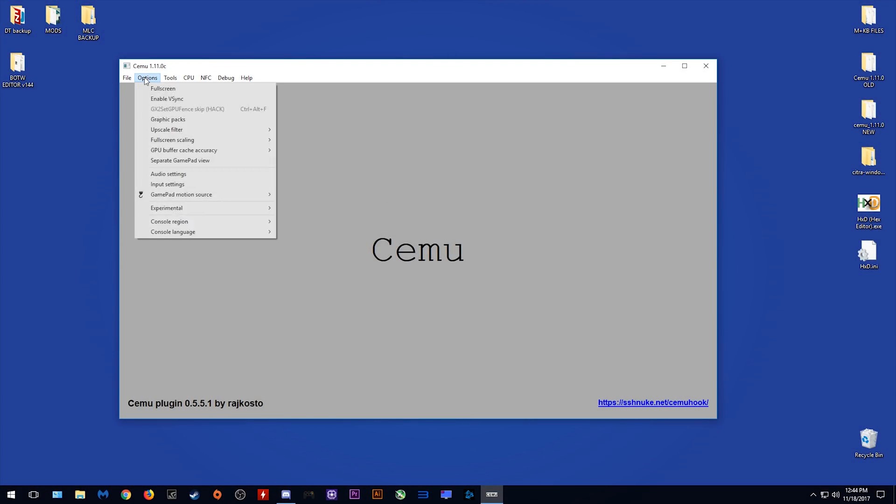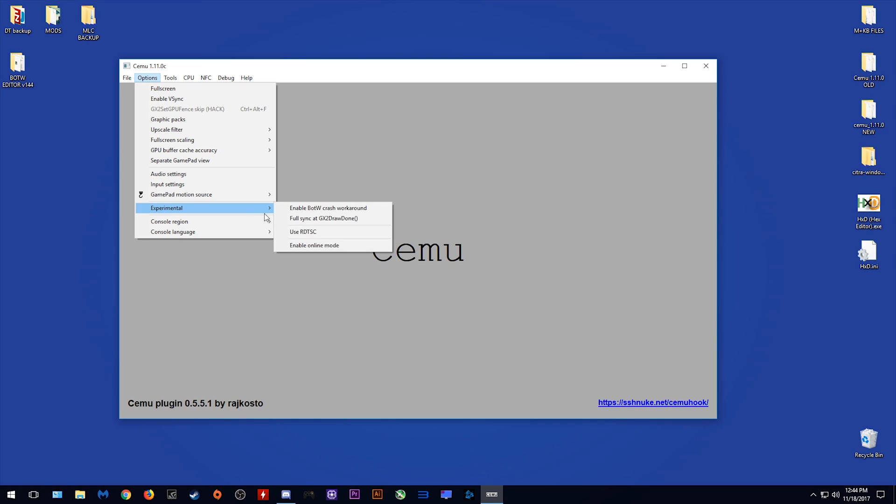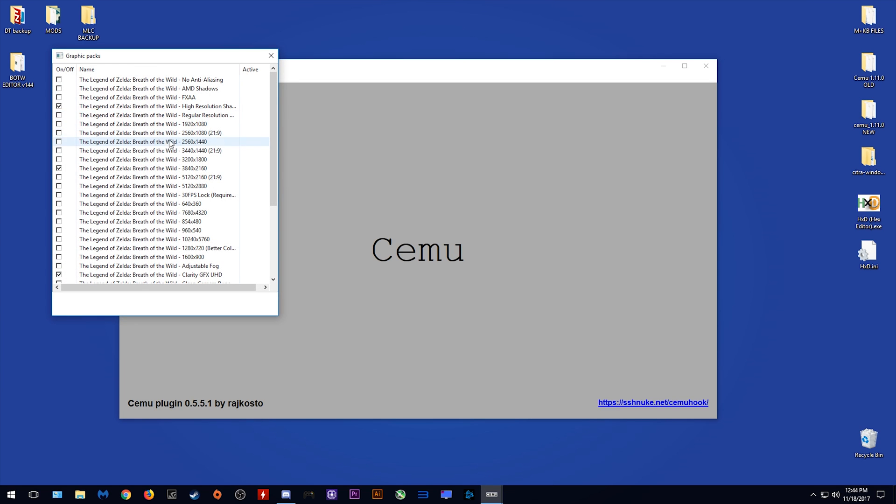The first thing we want to do is come up to Options and come down to Experimental. I have everything as you see here. I turn off 'Use RDTSC.' I usually wait until I'm in-game to turn on 'Full sync at GX2 draw done,' and I disable the 'Enable Breath of the Wild crash fix' in favor of using the LZWX crash workaround that comes with Cemu Hook.